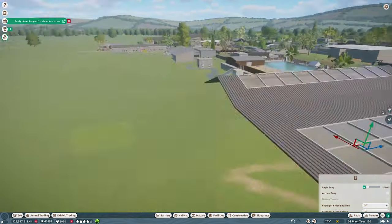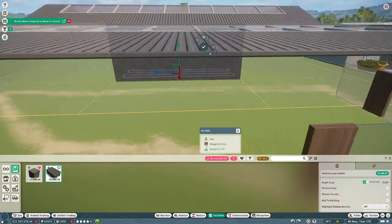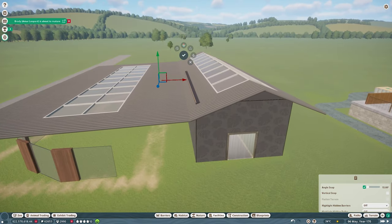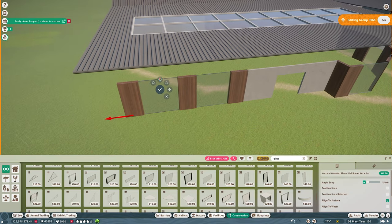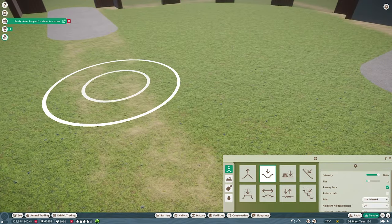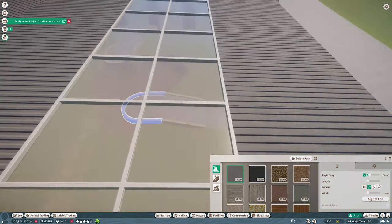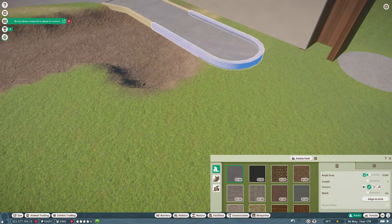It took me quite a while to figure out what I wanted to do with this. I looked at reference material but nothing was standing out as fitting for this zoo in particular — everything was either really dull and boring or way too complex and groundbreaking architectural stuff that would detract attention away from the main road. I knew I wanted the building to be curved on one edge, with the water feature going right up to the edge of the glass, giving a lovely view with sunshine pouring through into the water.